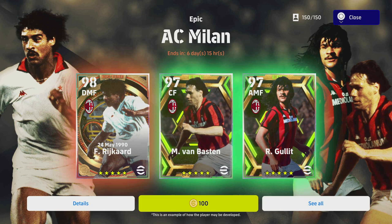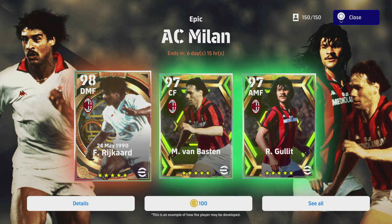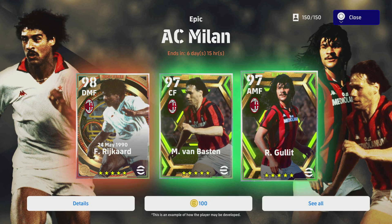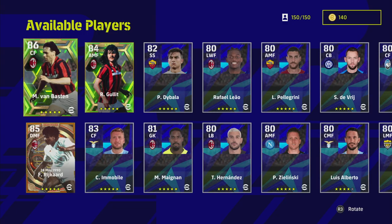Welcome back to another video. So as we get into this AC Milan epic pack, let me know if you'd like to see a pack opening on this. These three players do intrigue me. Some of the epics released in the legends I've had, or they haven't really been changing the dial for me, but I do like Rijkaard, Van Basten, and Gullit. I like the look of them and the options they give me on the pitch.